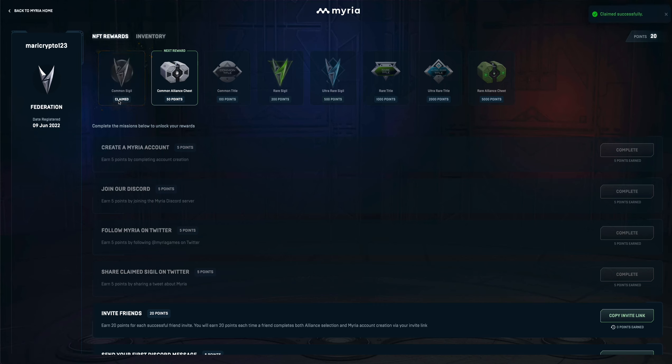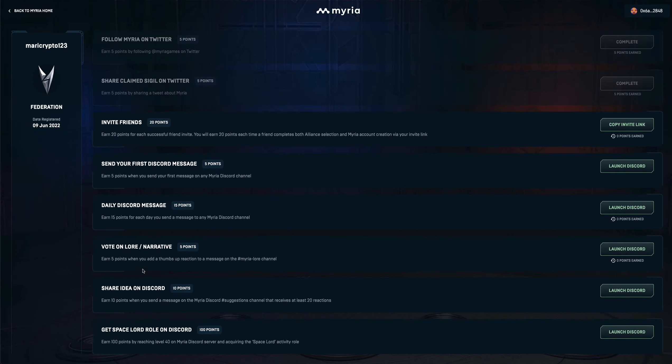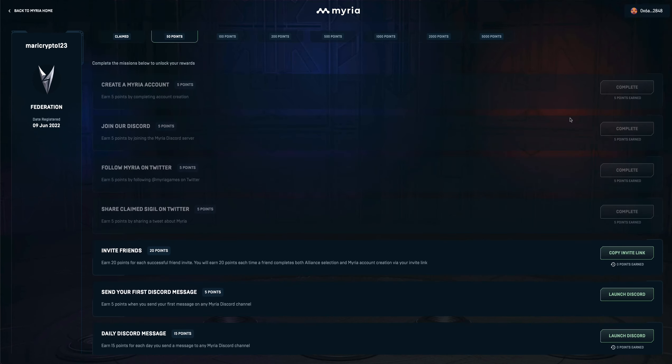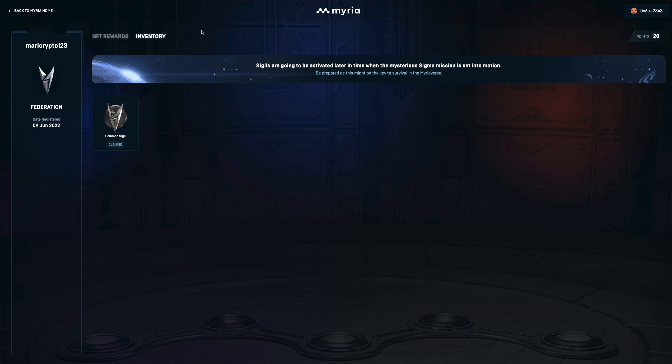Just click Claim Now — that's the third step. To see where your claimed NFTs are: the more missions you complete, the more points you earn. To view your claimed NFTs, there is an inventory section here where you can see all the NFTs you've earned or claimed.